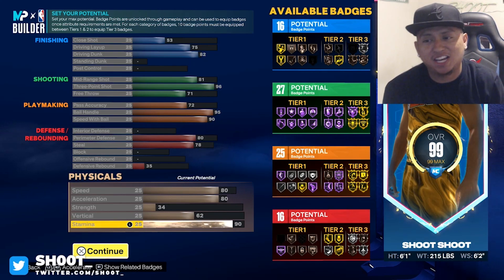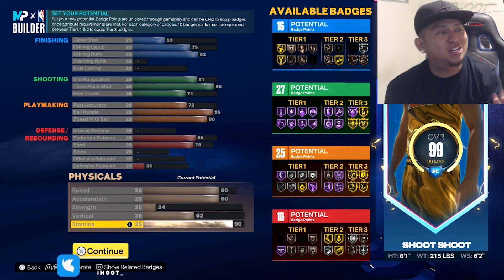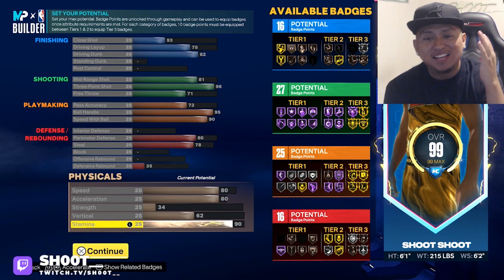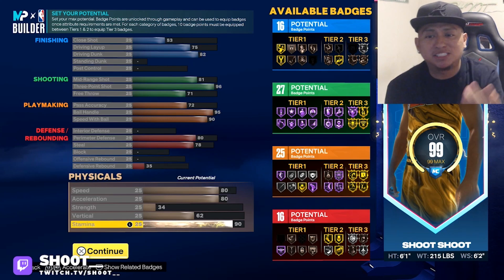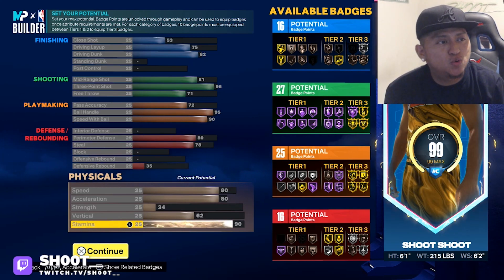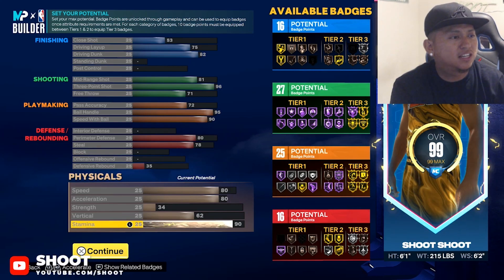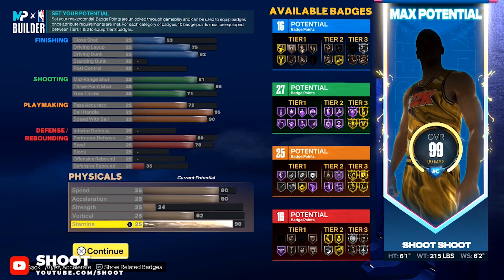Speed is 80, acceleration 80, vertical 62, stamina is 90. Tell me one thing y'all see wrong with this build. Screenshot this right now because I'm gonna get into it — it's gonna mess up a little bit. But this build right here can do every single thing. Let me take off my webcam so y'all can see better.